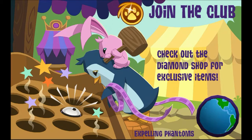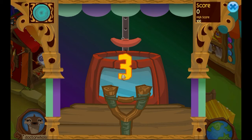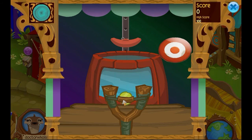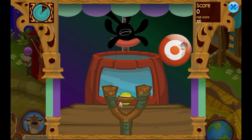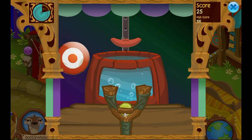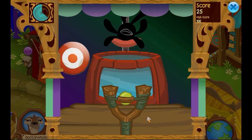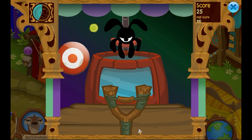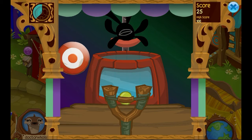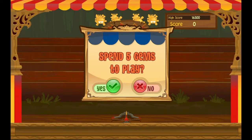The next game is dunk a phantom. In this game you have a little slingshot and you're trying to dunk phantoms into a target, as the title says. Spend five gems to play. You pull back on the slingshot and try to hit the target as fast as you can. This game is super hard because in the beginning it shows you where the ball is going, but towards the end it does not.